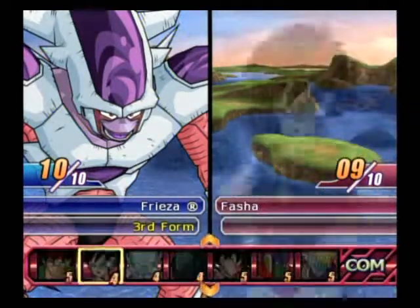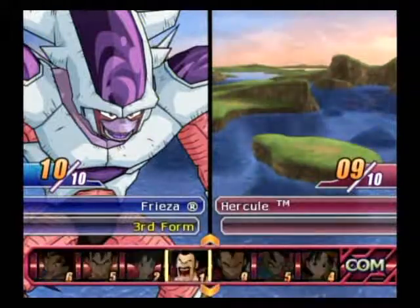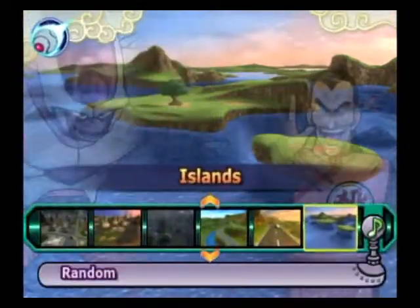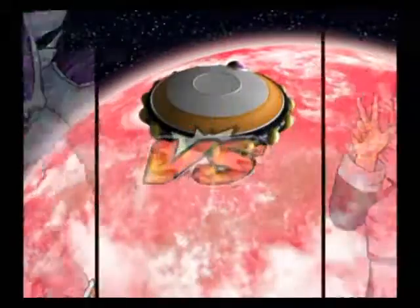And then to end off we have the most important of characters — if I can find him — there he is. Alright: 3 on 4, but I have the more powerful team members. In outer space, sure — because that's the point of this game, to be ridiculous.